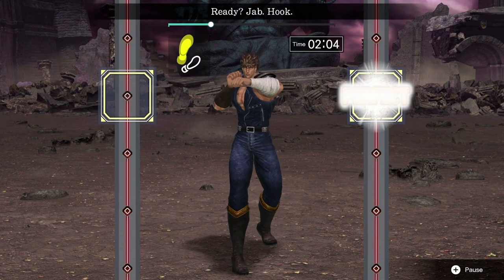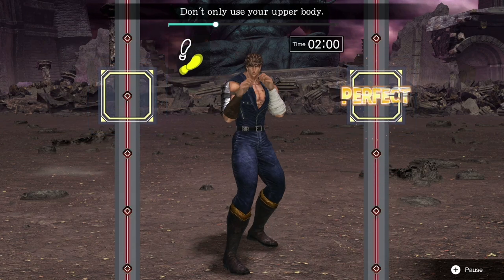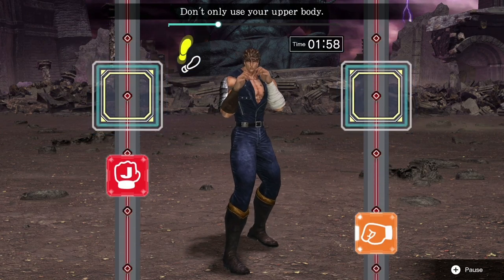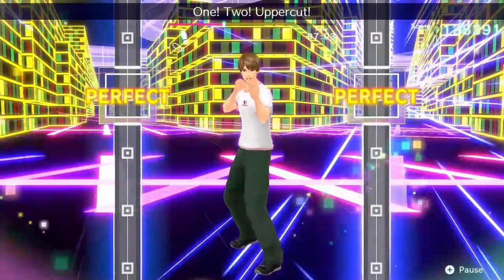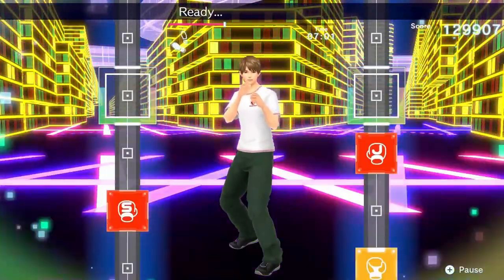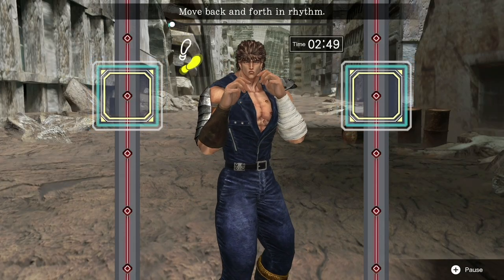What we have here though is instead a spin-off of Imagineer's Fitness Boxing series, which has already had two more straightforward entries released on the Switch. The twist, naturally, is that instead of having inoffensively pleasant trainers teaching you how to jab, hook, and uppercut, this time you're led through your exercises by a big anime swordsman with arms like Kenshiro's hands.